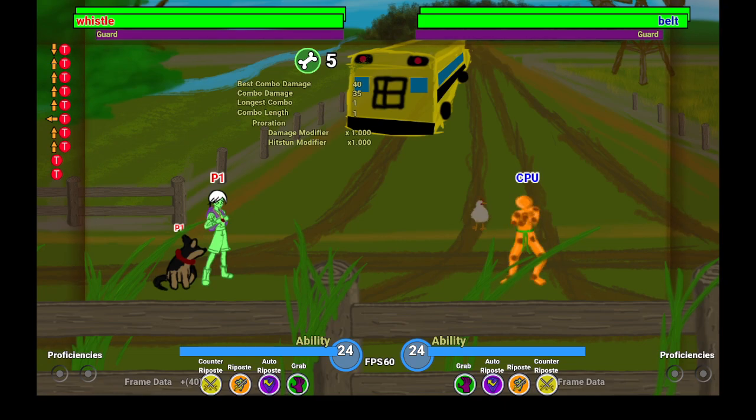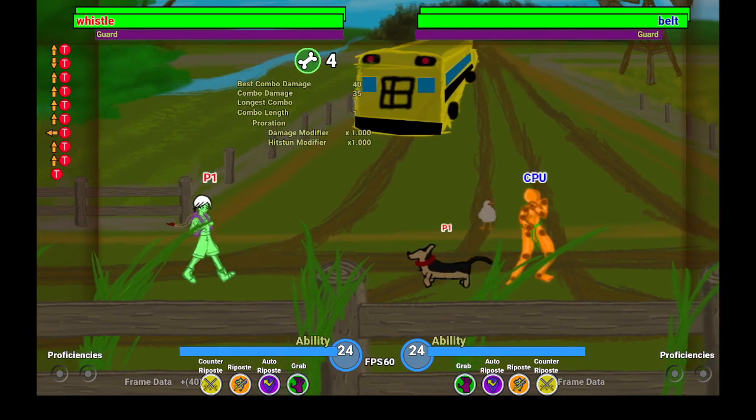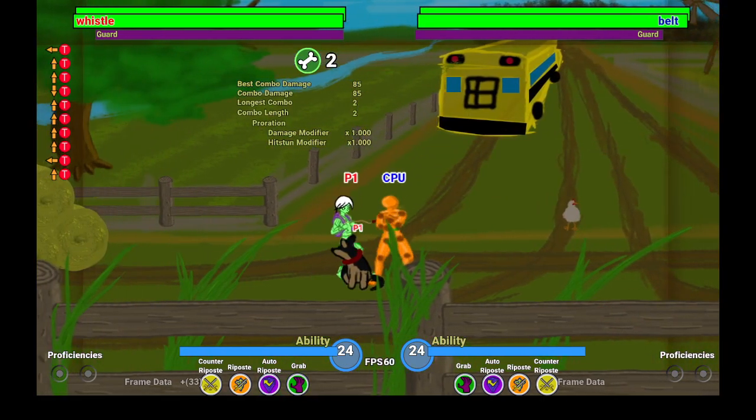If Collar is ever in the air — say from using the Up Tool — any tool command will make him do a homing attack. So if you're close enough, you can tool and then pull your opponent towards you.